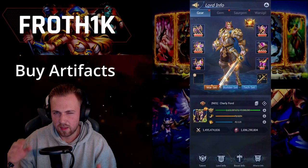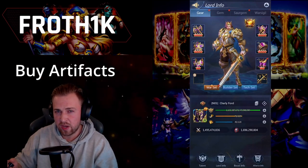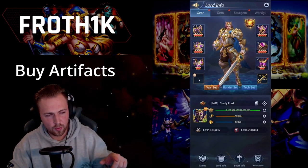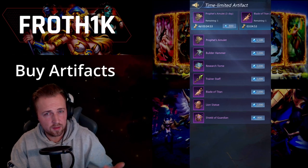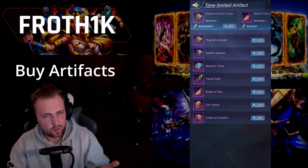Buy artifacts. There is an artifact shop where you can buy artifacts for different situations in the game. Tap on the empty frame on your load profile and tap confirm. You should always remember to buy one if you make a big build, research, or train a lot of troops. Don't forget to buy one.